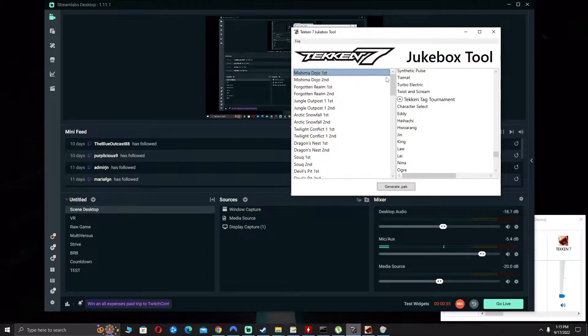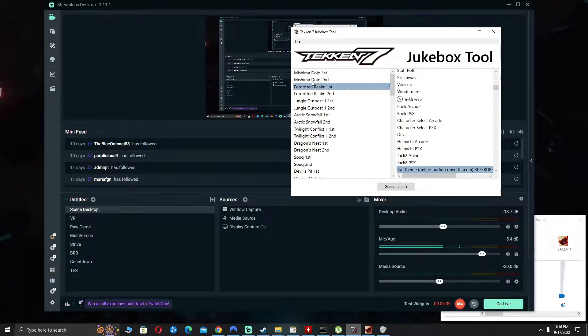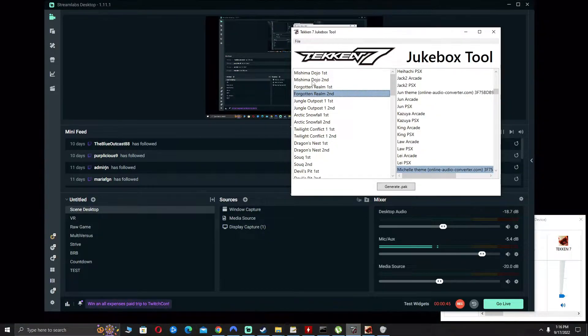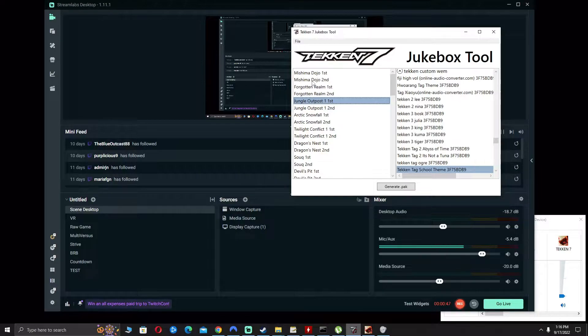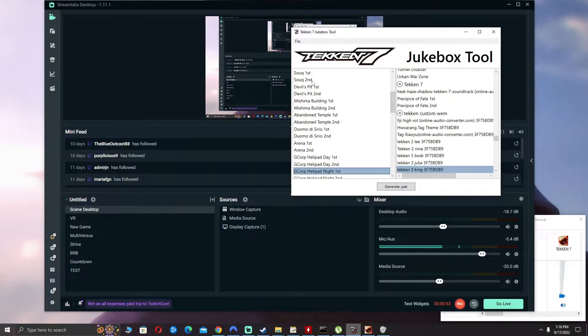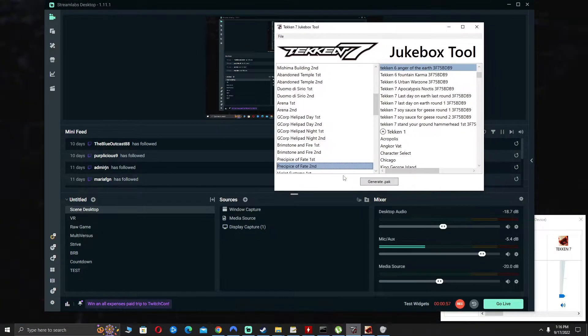I had to do something about that. For example, on Forgot-a-Ram I have Dune from Tekken 2 that I converted myself, same for Michelle's theme from Tekken 2. On Jungle Outpost I have Tekken Tag school. Pretty much almost every stage I have modded, so let me show you in the game what it sounds like.